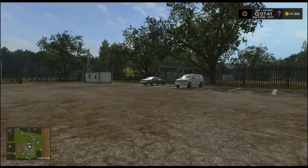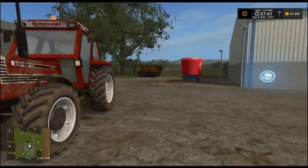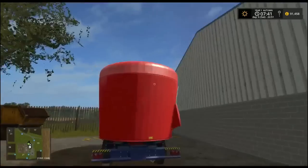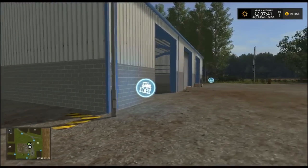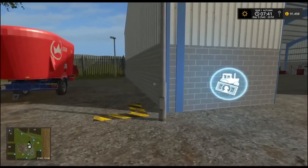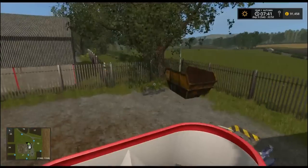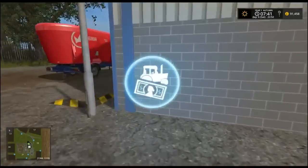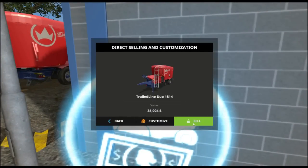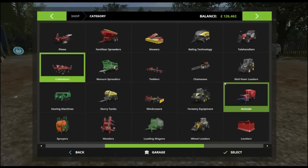Welcome back to episode 13 of our Let's Play on Dramord Farm. We're at the shop today because we're going to be selling our feeder. I've managed to edit the Keenan feeder to take the same amount as this feeder, just so I can actually get them all maxed out and everything. So if we sell that — 126,000.